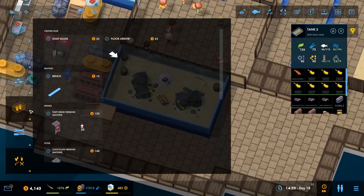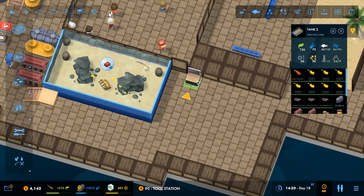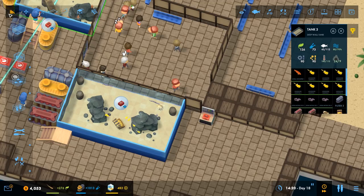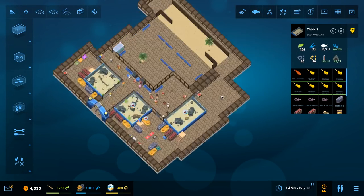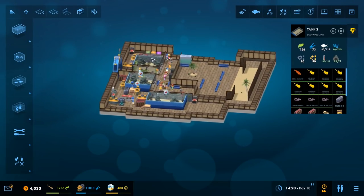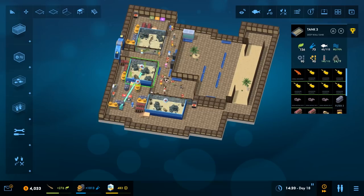We'll also get another tool station over here because we're going to turn this into another staff door. Now we've got four grand, so we can easily make another tank. I like to make it so that you're kind of walking through and there's fish everywhere.